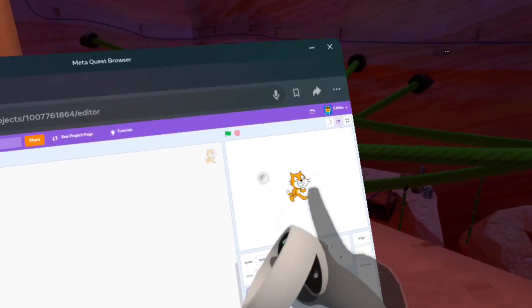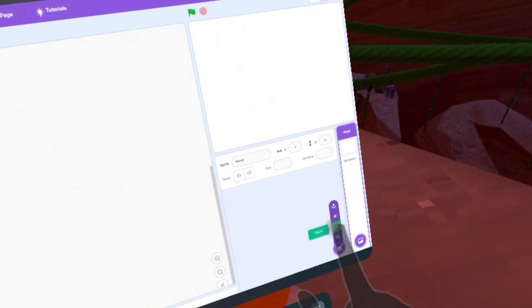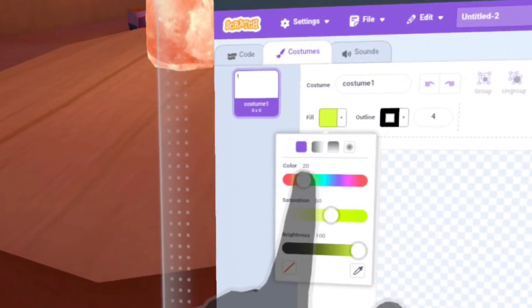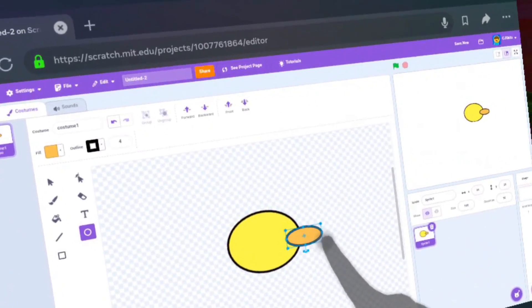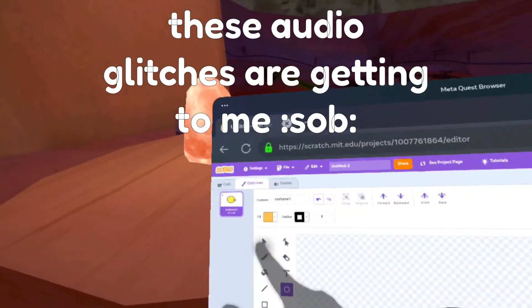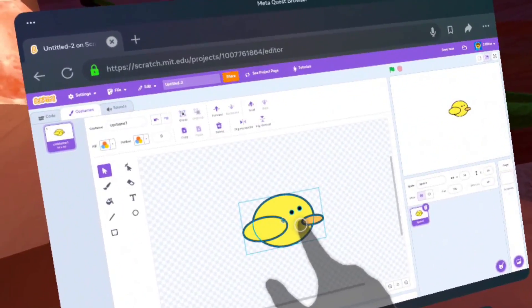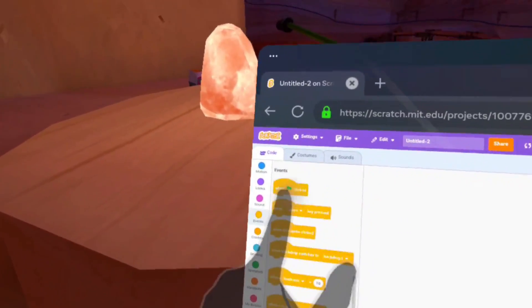I'm going to make a basic Flappy Bird game. I'm going to start off by deleting the Scratch cat, and then painting a bird sprite. This is going to be an ugly bird — you have to get it precisely correct. Now to make the beak... that looks so bad but it'll have to do for now. I'm going to center it, put it there, and make it a bit smaller when it starts.